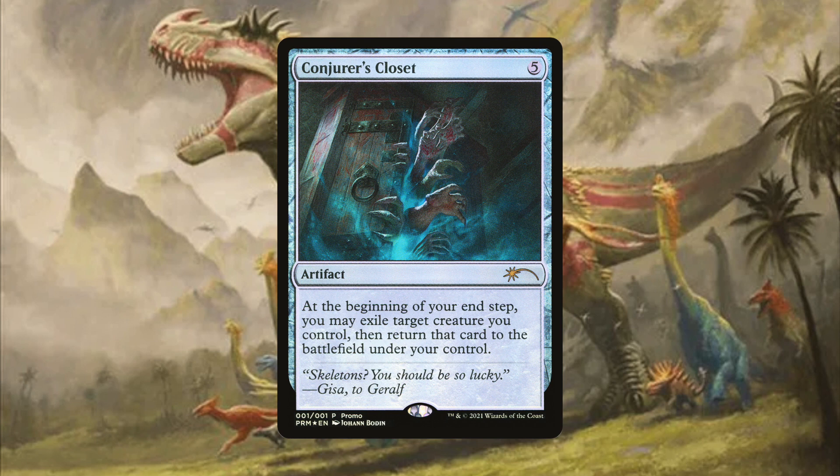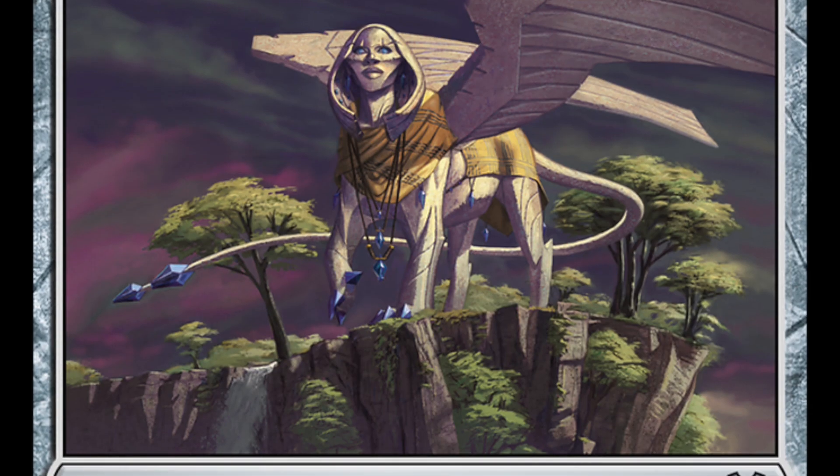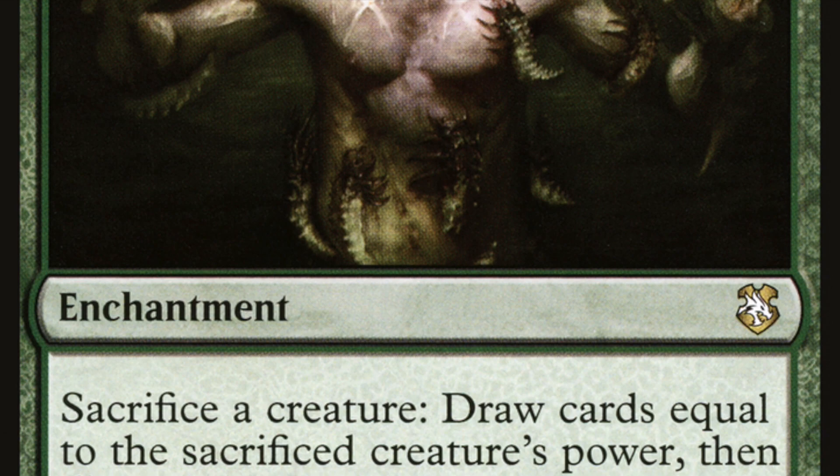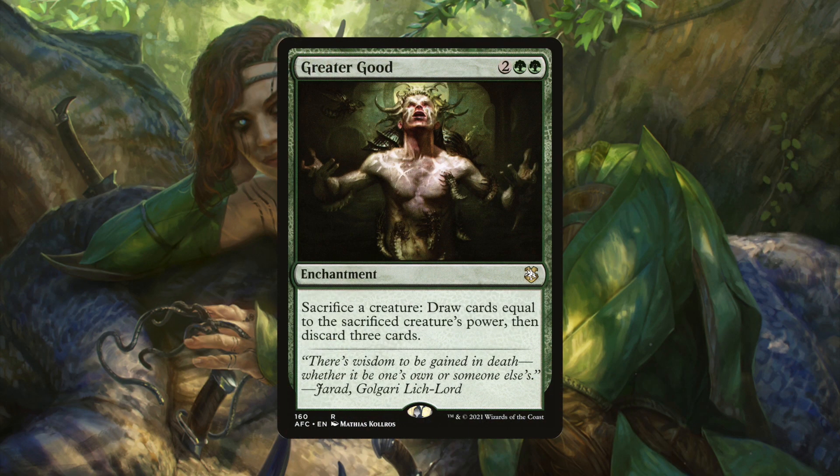Probably the best card for resetting your commander's ETB will be Conjurer's Closet. This card allows you to reset your commander's ETB every turn if you can refill your hand. When Ghalta's trigger resolves, Sandstone Oracle is going to be your best way of refilling your hand automatically. But if you set up before, you can use Greater Good to get a lot of value off of Ghalta if you have your combo set up. Essentially, you just sacrifice Ghalta, either play it again or bounce it back to your hand somehow, and then just continuously play cards from your hand by replaying Ghalta.